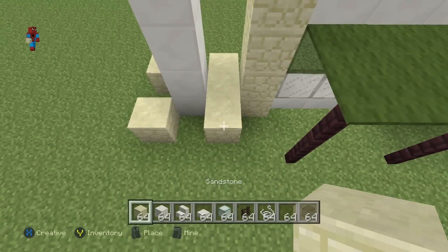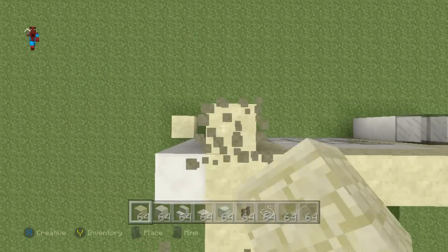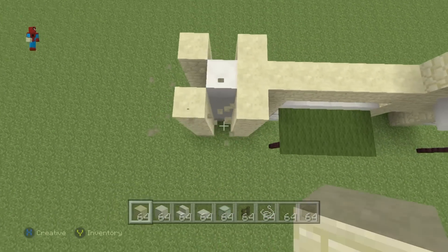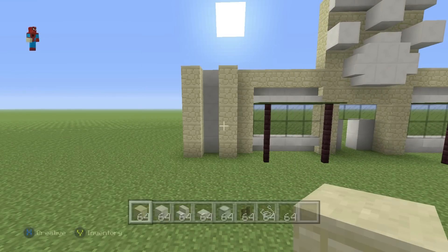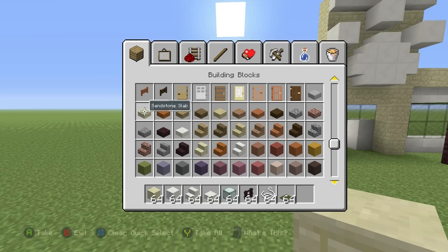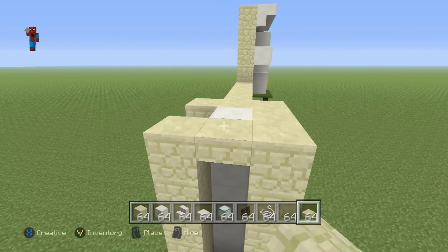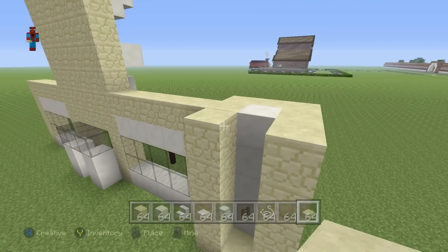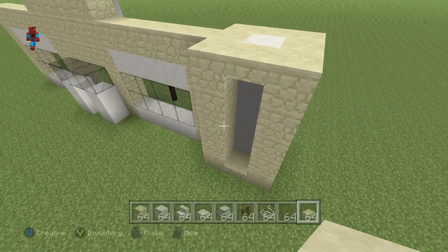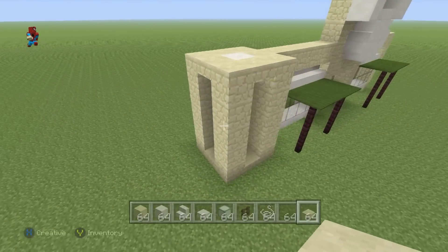Raise up each one of those sandstone blocks all the way to the top, because on each of the four corners of our pet shop we have like these pillars. For these pillars you'll actually need sandstone slab — place a sandstone slab right at the bottom and right at the top of each pillar. The backside doesn't really matter as it will be covered up, but that's what the pillar looks like.